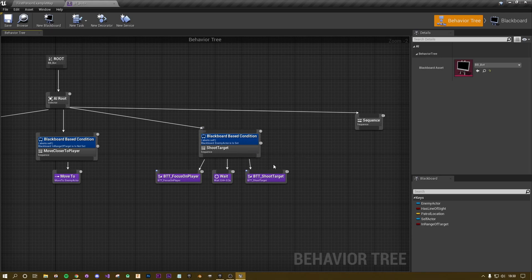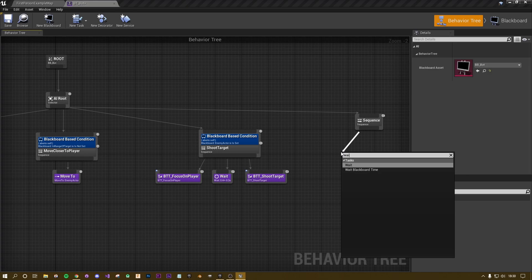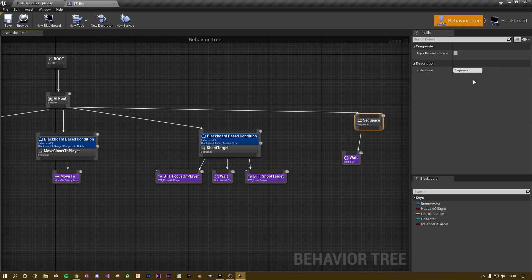If we don't have any ammo — or if the need to reload is true — we're going to jump to this sequence. We'll add a little reloading delay. I'll check if there's a reload animation and tag that on too. For now let's sort out the blackboard and behavior tree. Drag off your sequence, add a wait, and I'm going to rename this sequence to 'Reload' so it's clearly set up.